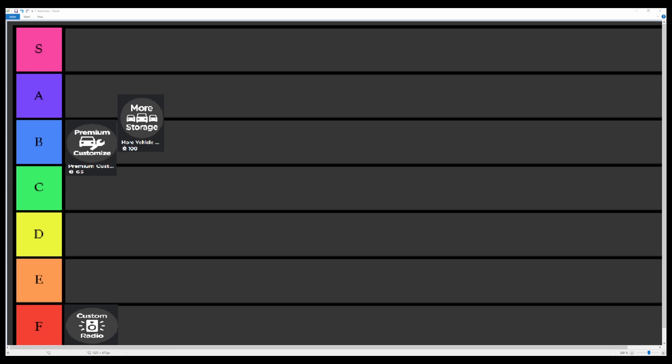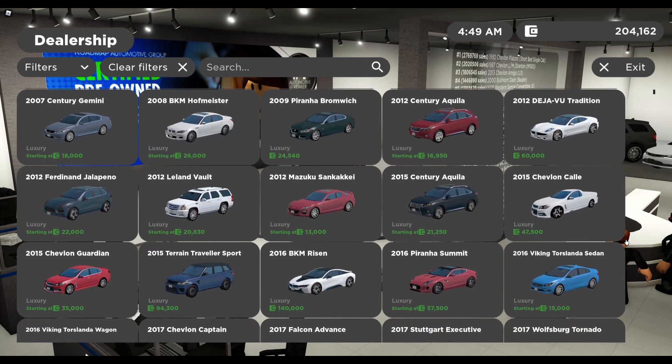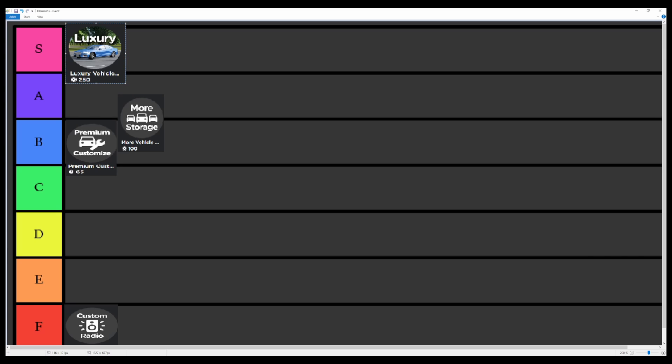Starting off with the Luxury Vehicle game pass — 250 Robux gets you access to some special vehicles that count as luxury vehicles. Luxury vehicles probably has the most vehicles inside of it. This is definitely going in S tier because in role plays and stuff, especially like the official ones, you're not allowed to use most of the sport cars. But the luxury cars you can basically use in all of them, so it definitely deserves to go into S tier.